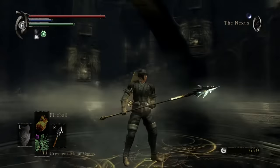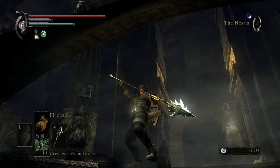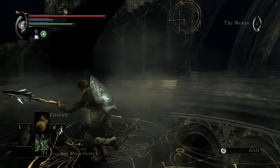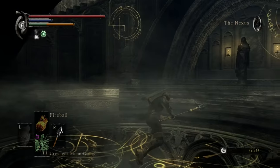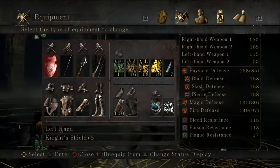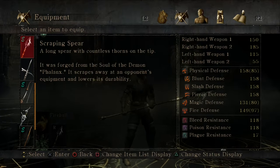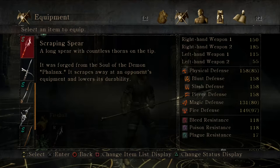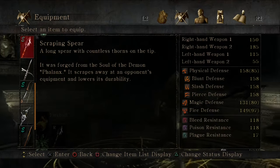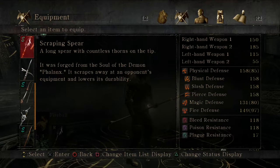Meanwhile, the Scraping Spear — this is the thing that got shot out of the boss room when we unlocked it, all the way back in part four. It's a spear moveset, nothing much to it. 150 damage isn't anything too amazing, but it's all right. A long spear with countless forms on the tip, forged from the soul of a demon Phalanx. It scrapes away at the opponent's equipment and lowers its durability. There are very limited applications in-game, but for PvP it's totally useful. There's one boss it'll work on, and they're not technically the boss.